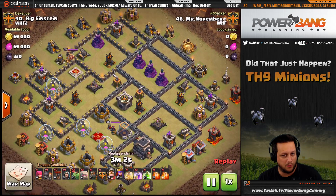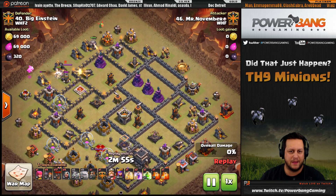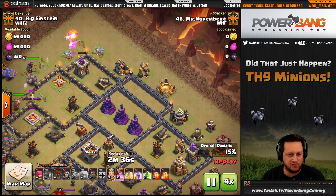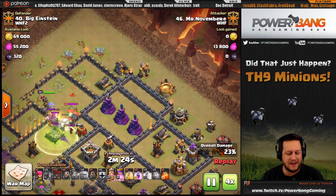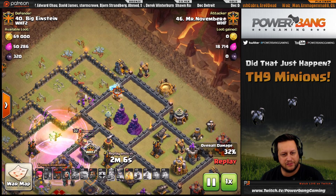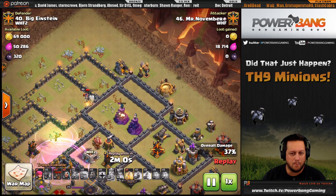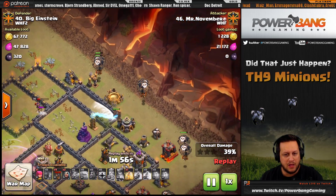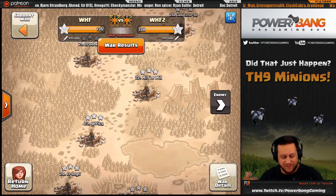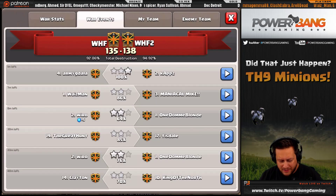The opening attack didn't go well - it was an attack from Mr. November on Big Einstein. Big Einstein has the outside of his base trapped with air bombs. Fast forwarding to the queen entry: once he deploys his balloons from the upper right, you see air bombs pop out. The queen goes in, uses her ability, but it's apparent she won't get through the wall before the wizard tower kills her. In comes the hound, and - air bomb, air bomb - right away. He knows there are air traps outside defending against queen charges or balloons.